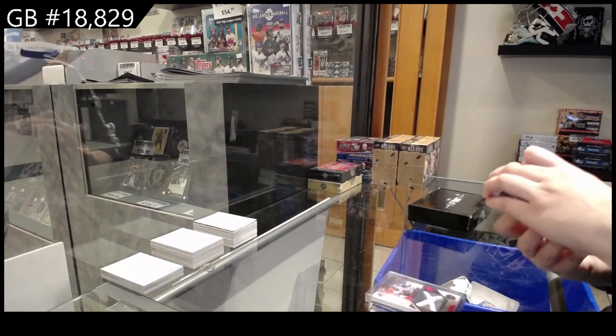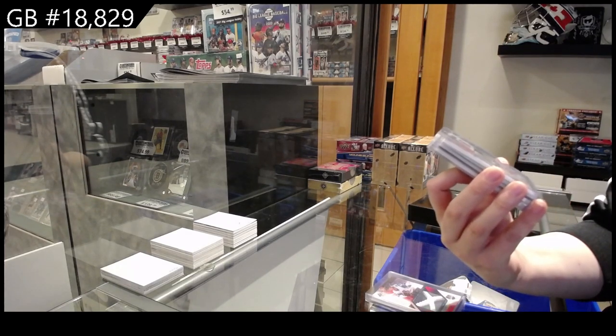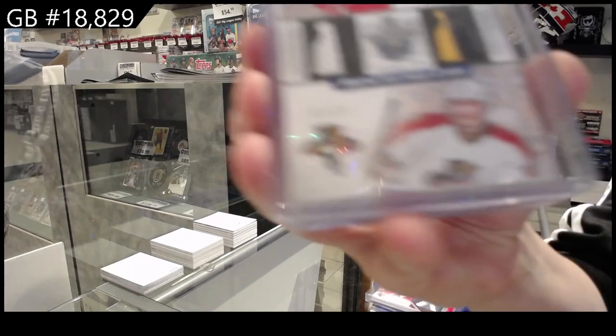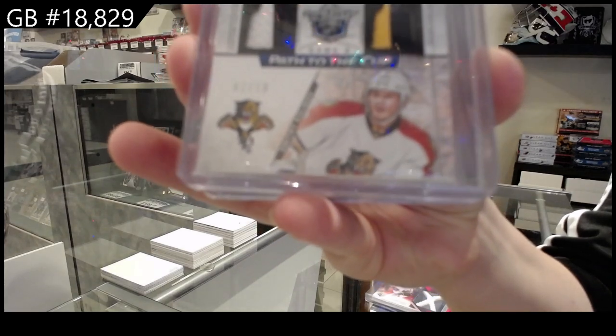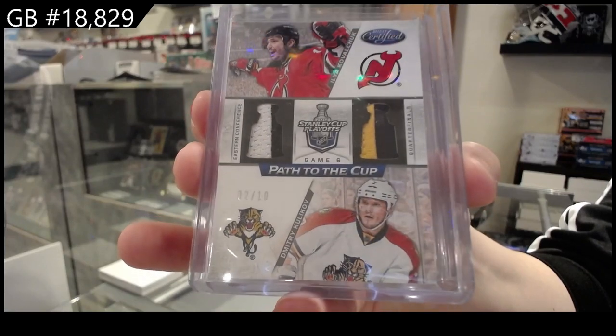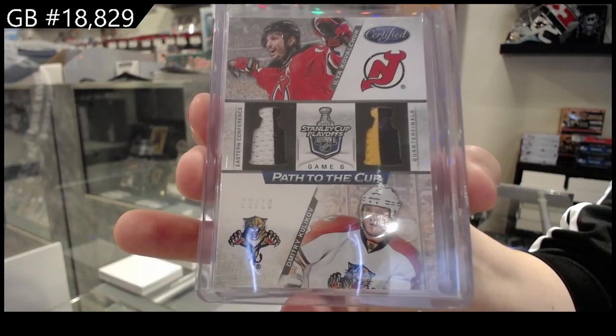We have a Path to the Cup Dual Patch, number to 10, which will be a random between New Jersey and Florida — Ilya Kovalchuk and Dmitry Kulikov. So, number to 10.